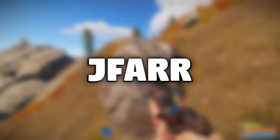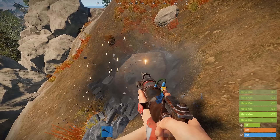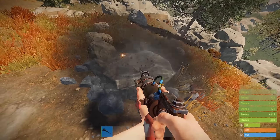Hey guys, Jafar here. The jackhammer is a somewhat new addition to Rust and allows you to mine ores faster than you have ever been able to before. This makes the jackhammer a vital tool to add to your tool belt. The jackhammer also has some hidden tricks which we will dive into soon.